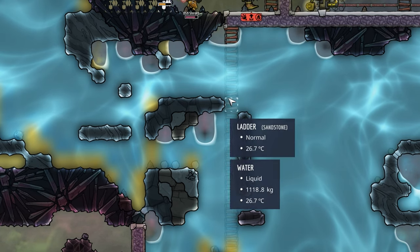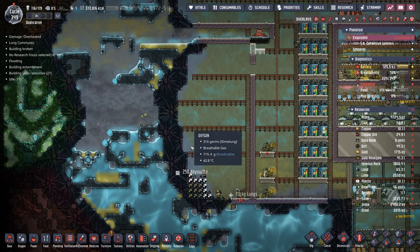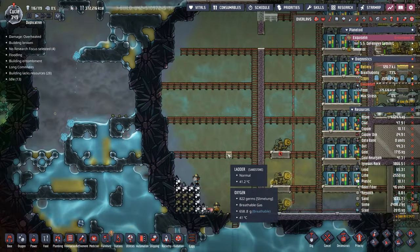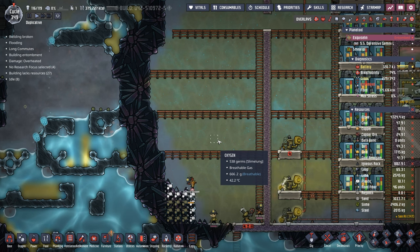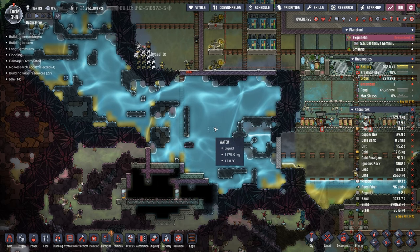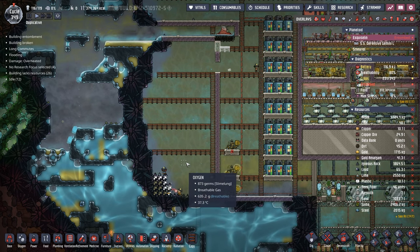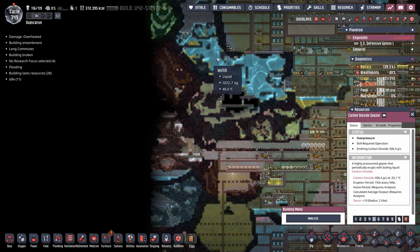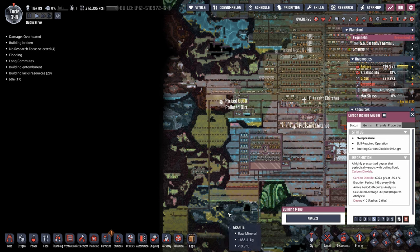We've gotten rid of most of the ice down here. You can see that this water is 23 degrees, so it'd be good to have a nice clean area to dump all this clean water and keep it separated, because it is 95 degrees coming out of that vent. We'll probably start by pumping all this water into this tank. The tank is not big enough but we can scale it up as we need, and we'll eventually have to dig all this whole area out.